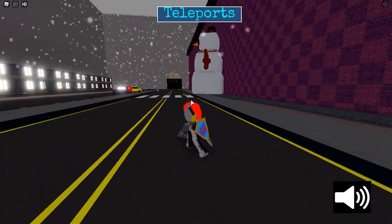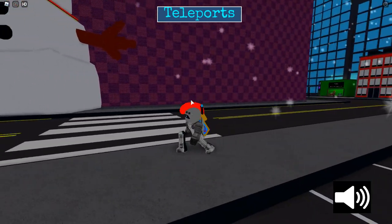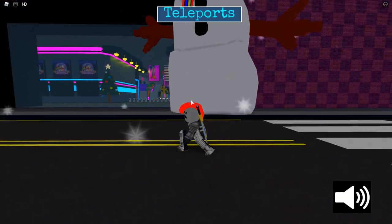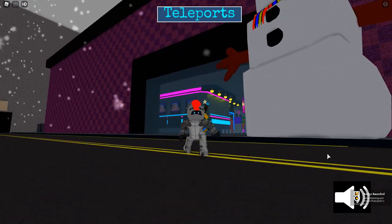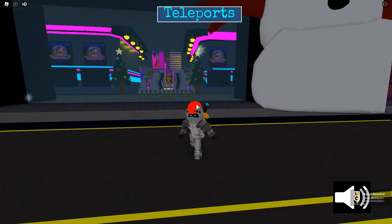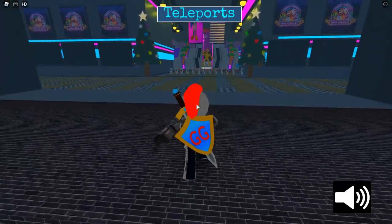For the second one, run back towards the mall. We could have got this one first but we're going in order. All you want to do is run into the big snowman right here and there you go - that's the second badge, easy peasy.